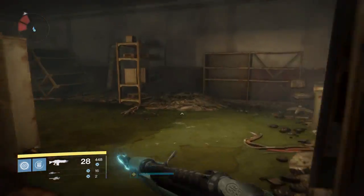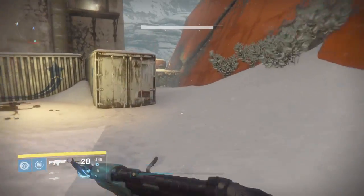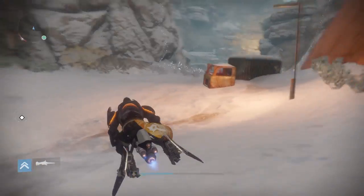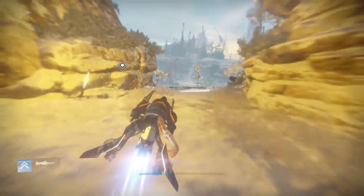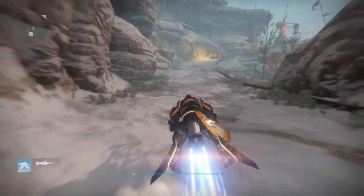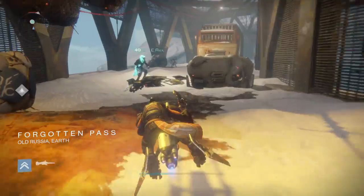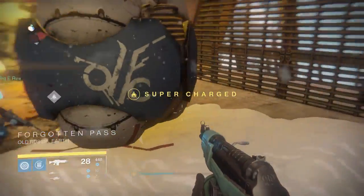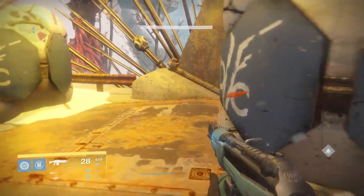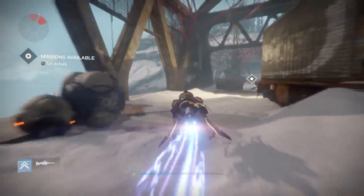Now we're just going to continue on. Go out of this building, head to the right, and just follow this circle around. Head straight forward until you get to the path, then jump on your sparrow and head to the right. I think the next one is Forgotten Pass — it's right on a bridge. Follow this around to a bridge. Right at the start of the bridge, you're going to get a little indicator. Sometimes you can't see it unless you kind of squat down — it's got a gold tint to it.